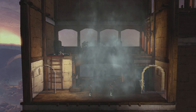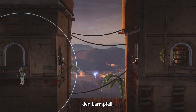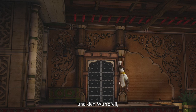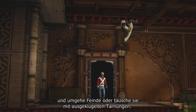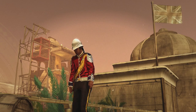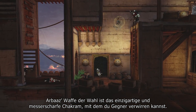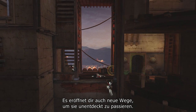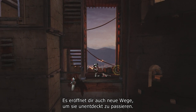Use smoke bombs, the noise dart, and rope dart. Even blend with enemies or trick them using clever disguises. Arbaz's signature weapon, the unique and razor-sharp chakram, can be used to trick enemies. It also opens new paths for you to traverse and remain undetected.